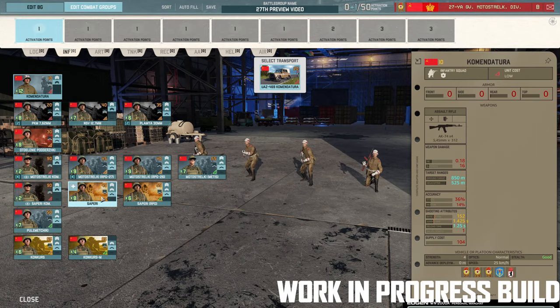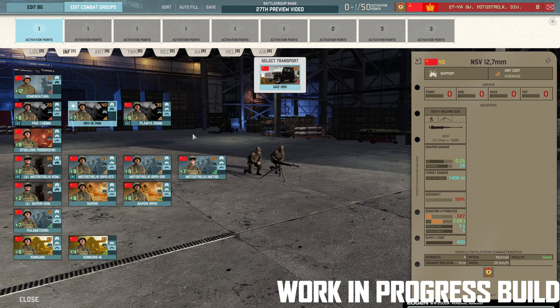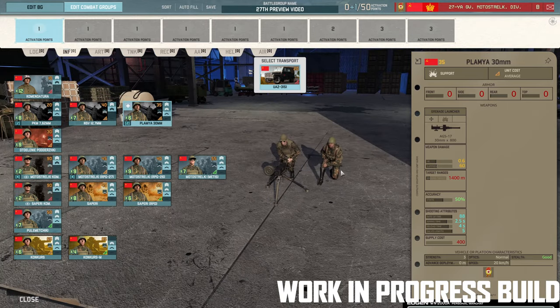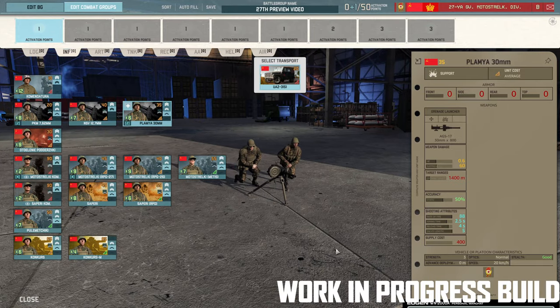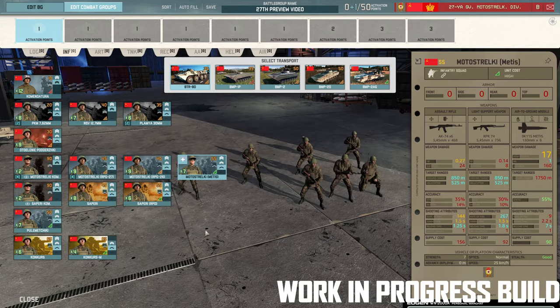Moving on to infantry — Commander Tura is not new, you've seen it before. We've got the PKM and NSV 12.7mm, and the Palmyr 30mm. Interestingly, all of these are 27th only even though technically they're available in multiple decks — and that's because of the camo. From the dev blog last week these guys have a new camo set, so all their units with the new camo technically won't look like they're available to anything else even though some technically are — an example being the Motostralke, which have the new camo.